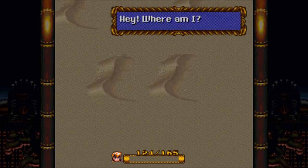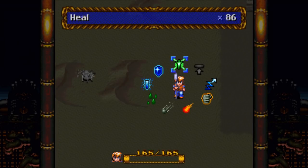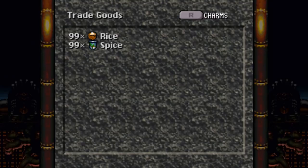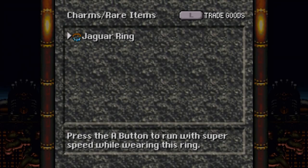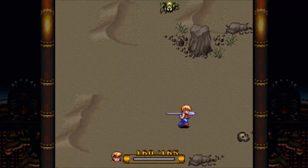And there we go — received Rice and Spice, delicious. If we look in our item pouch, we have 99 rice and 99 spice. These are trade goods and they're going to be used for something coming up — the infamous Nobilia trade market. This is what I really had to research, because there's a lot that we need to get there and a lot that can go wrong if you don't do things just right. You're on a time limit while you're shopping. Also in the item pouch, we can also see the Jaguar Ring that we got.